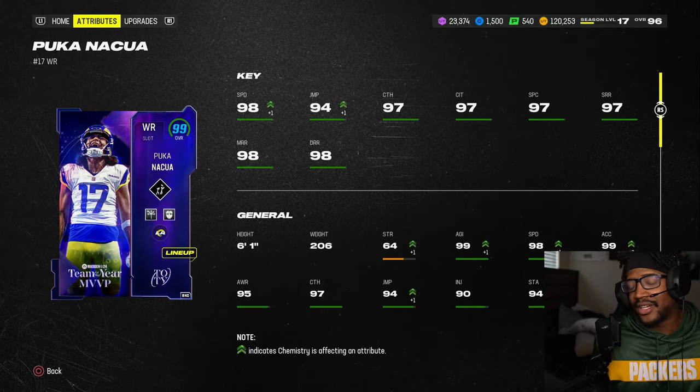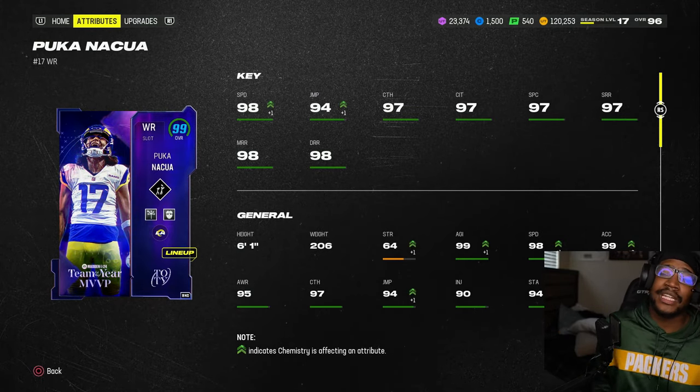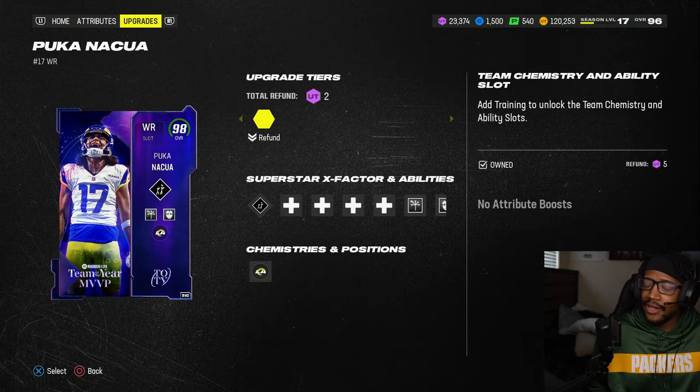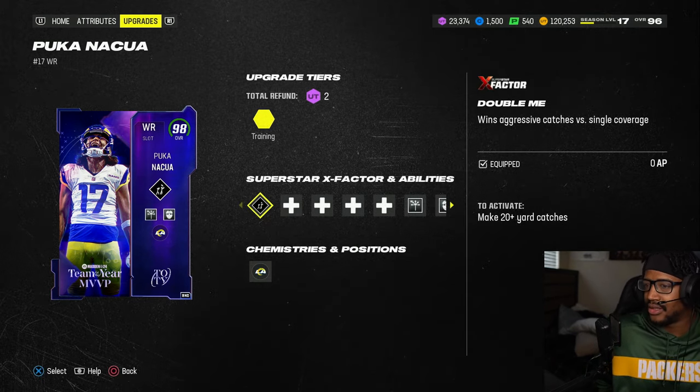Happened to one CeeDee Lamb. We have LTD Puka Nakua: 98 speed, 94 jumping, 97 catch, 97 catch in traffic, 97 short route, 97 medium route, 97 deep route, 98 deep. Running at six-foot-one. Every card he has gotten this year has been a limited.